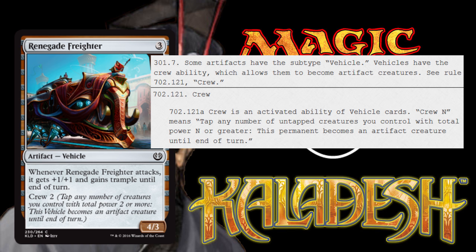Once a player announces that they are activating a crew ability, no player may take actions until the ability is paid for. Basically, players can't try to change a creature's power, tap, or destroy a creature until the crew ability has been paid for after its announcement. The latest you can activate a vehicle creature to attack — assuming it has been on the battlefield since your last untap step — is the beginning of combat step. The latest you can activate a vehicle creature to block is during your opponent's Declare Attackers step. Vehicles becoming creatures do not count as creatures entering the battlefield, and abilities that normally trigger whenever a creature enters the battlefield will not trigger. Also, creatures that crew a vehicle aren't attached to it like equipment. Effects that affect the vehicle do not affect the creatures that crew it.